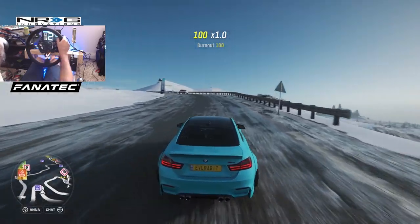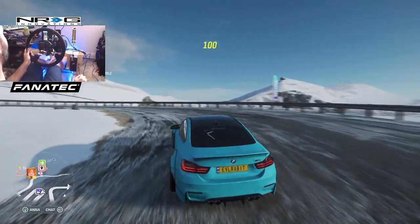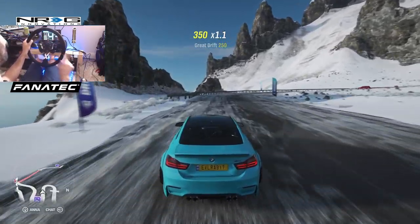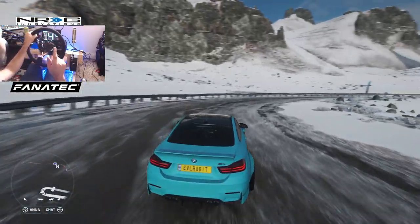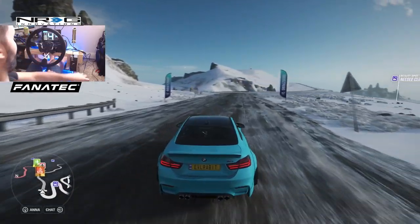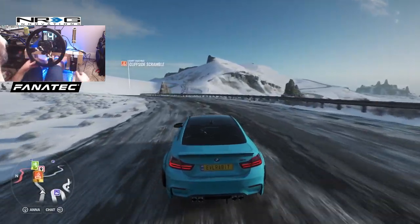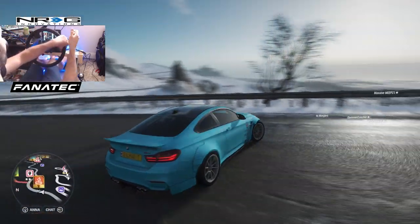What's up everybody, I'm Evil Rabbit and we are here on Fortune Island on the mountain road in the DMW M4 drift car. We are going to be drifting the mountain one-handed. That involves shifting and everything all one-handed. I'm gonna try with my left hand first, then we'll try the right hand — one hand on the wheel at a time, still using both feet.